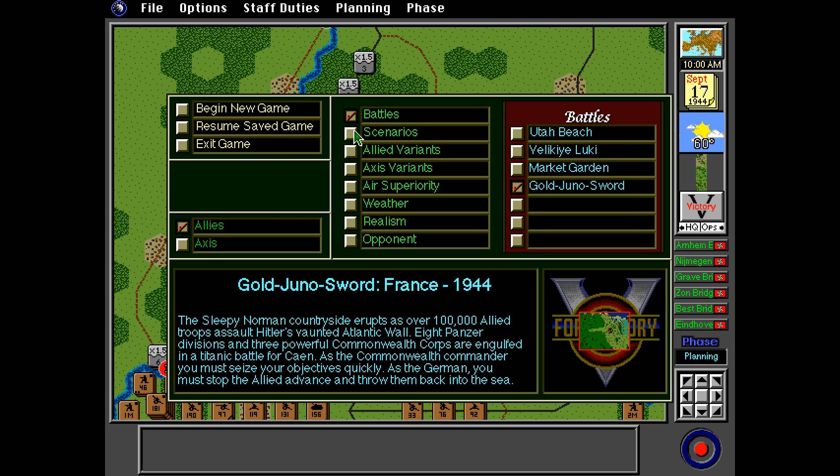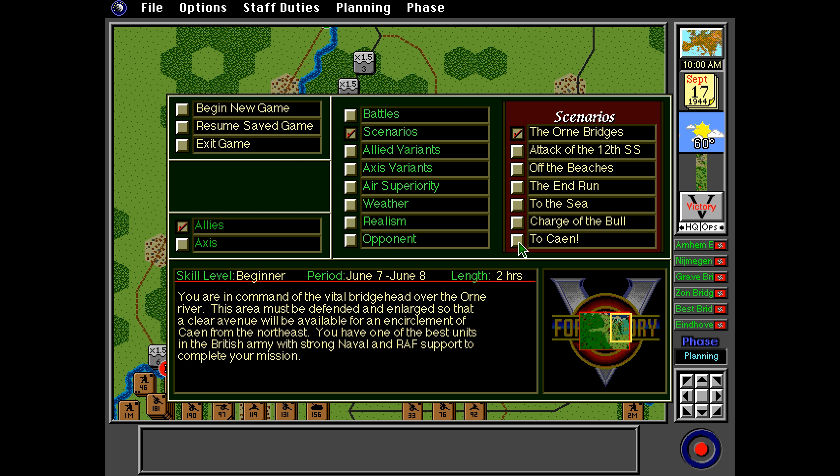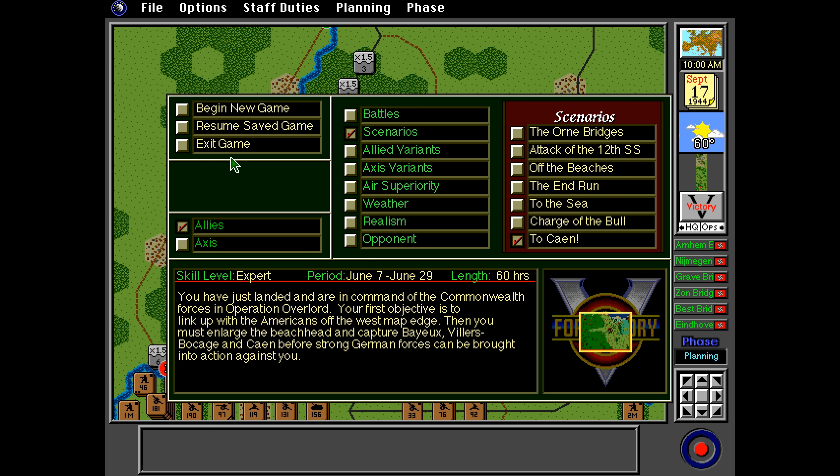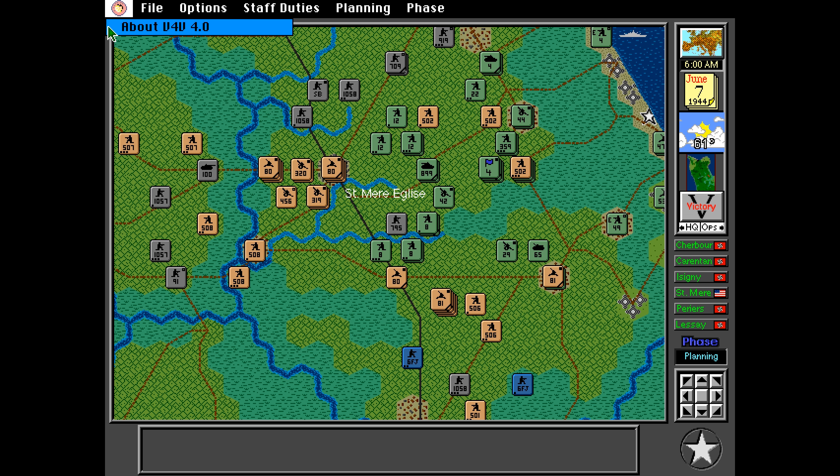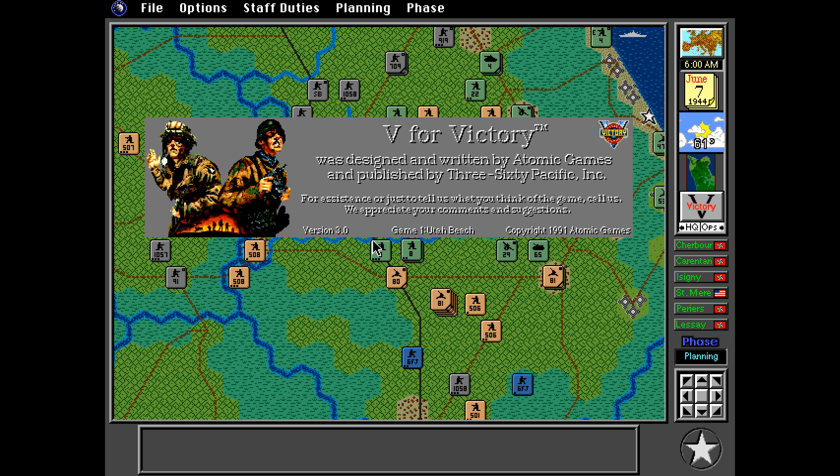In the next episode I'll talk about the patches and updates made available for Utah Beach with each new game's release. Just so you know, the final version of the master program is 4.01 — displayed in the game as version 4.0 — and the final Utah Beach data and scenario files are version 3.1, unfortunately displayed in-game as version 3.0.